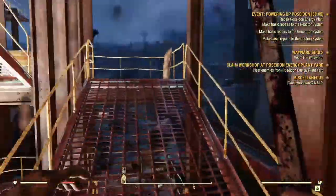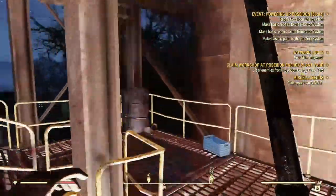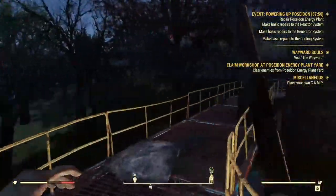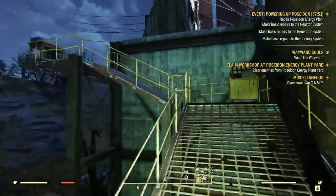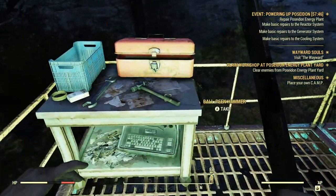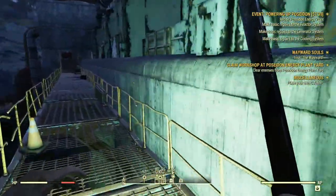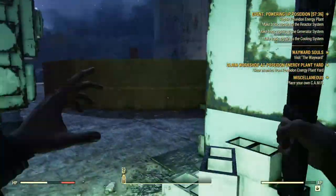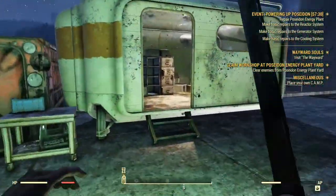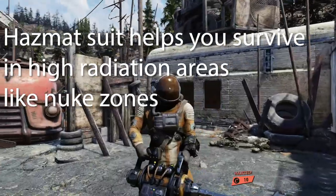Head up here — it can be confusing trying to figure out where it is, but just remember you need to get up to the top. When you get up to the top, it's like a white building. Make sure you also check out the boxes because they contain materials you might need when working on your camps. It's right here — when you go inside, there should be a hazmat suit. Usually there is, but sometimes someone else already claimed it. If so, just jump servers.